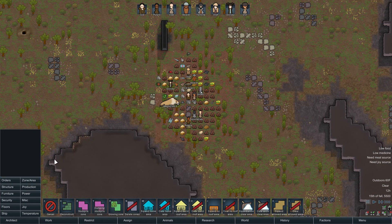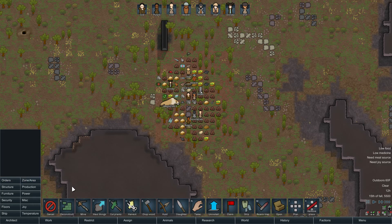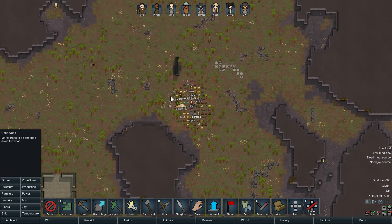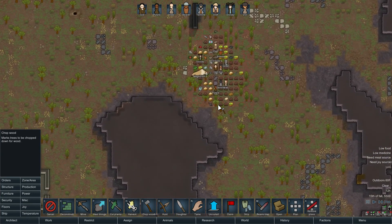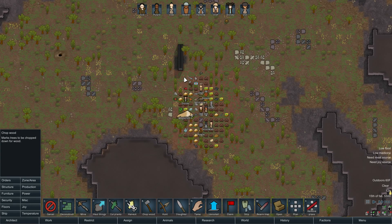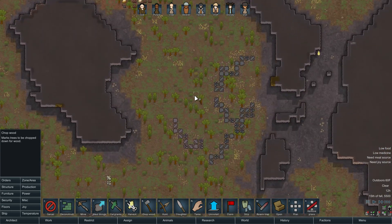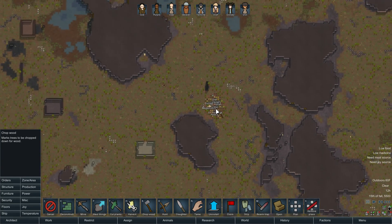We're going to have to cut some trees. We didn't bring any wood with us — it probably wouldn't have been economical to do that anyway. We'll probably want to make a base around here, just because there's so much stuff that we brought.